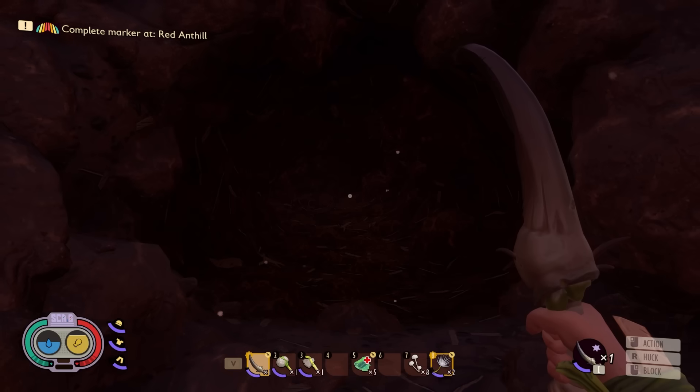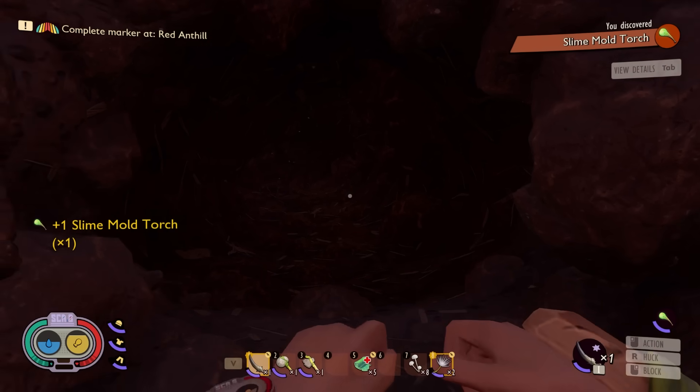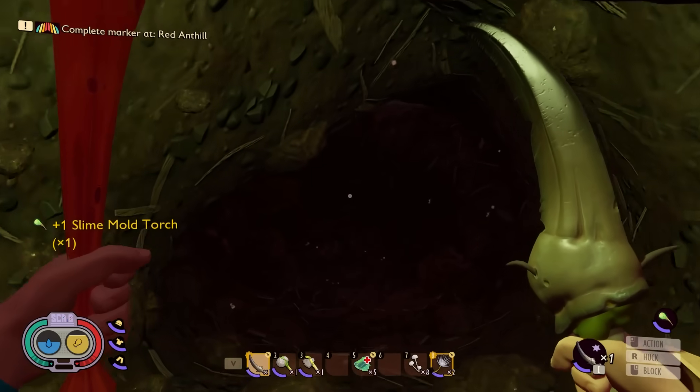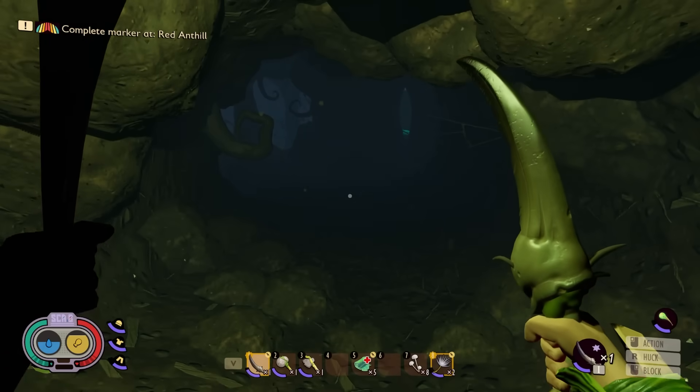Wait - cave? Would you look at that. Let me just go ahead and make a slime mold torch, that way I can actually see in here. Is there good stuff? Not going to be any scary spiders? Pretty confident I can kill most things, just not spiders.